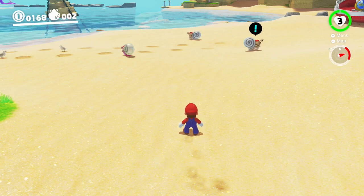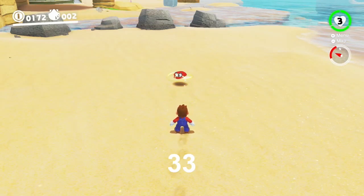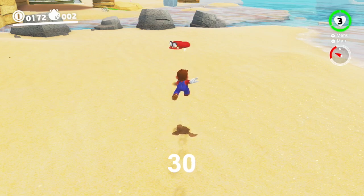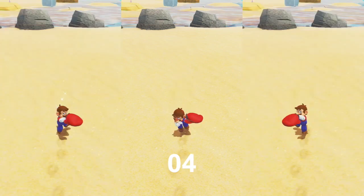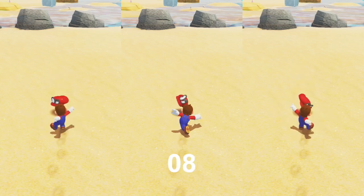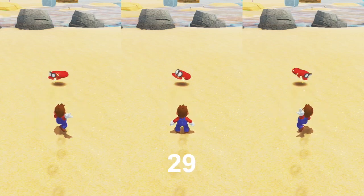What varies, however, is how long it takes Cappy to reach this maximum distance. In general, single throws take 34 frames for Cappy to fully extend. However, if Mario is in midair while performing a single throw, it will only take 30 frames for Cappy to extend. Double throws, single throw MCCTs, and double throw MCCTs take 29 frames for Cappy to extend, regardless of whether Mario is on the ground or in midair.